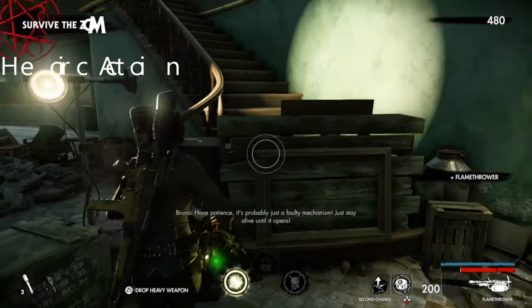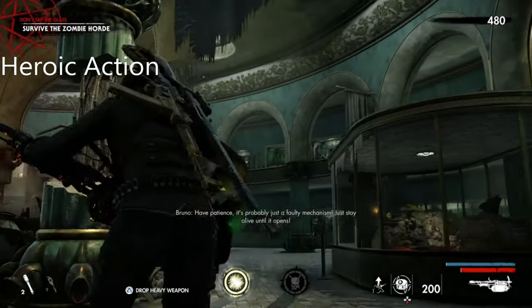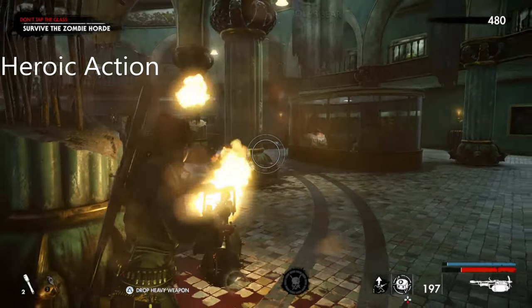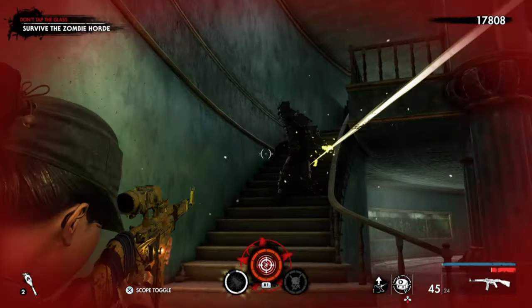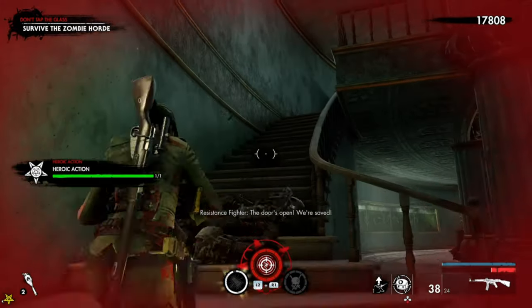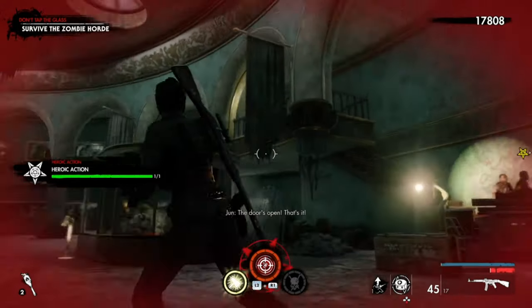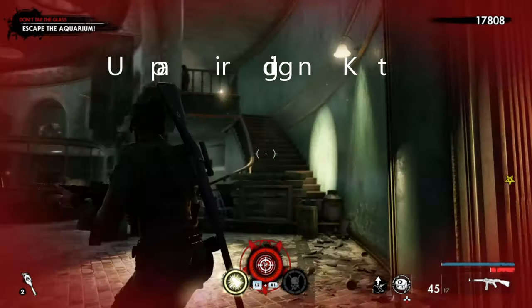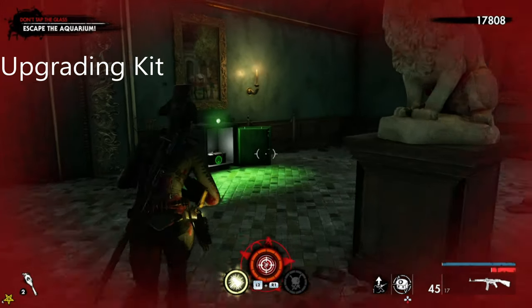This is the hero action — you need to protect these NPCs. Fight off the horde and make sure no one touches them. Once you've done the heroic action, they open the safe, which gives you the upgrading kit.